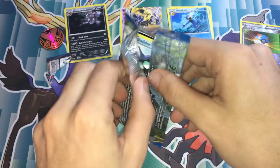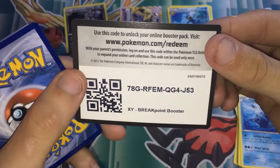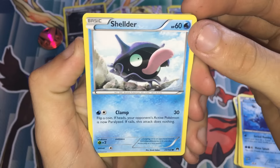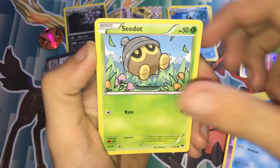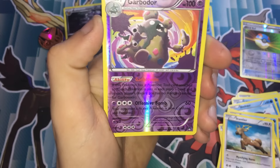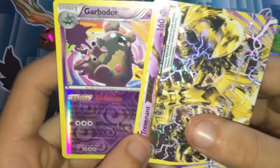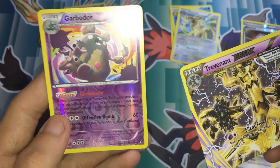If we want to get that to maybe five-ish points — so we need a holo. Come on! So we got a shelter, Growlithe, Espeon, Psyduck, Seedot, Tyranitar, All Night Party, Stantler, Galbador — which is a rare reverse holo, so that's one point — and a Raticate, Rattler rare. So all up we got four points: three for the break card and one for the Galbador rare reverse holo.